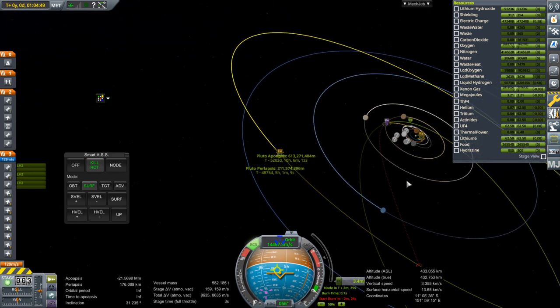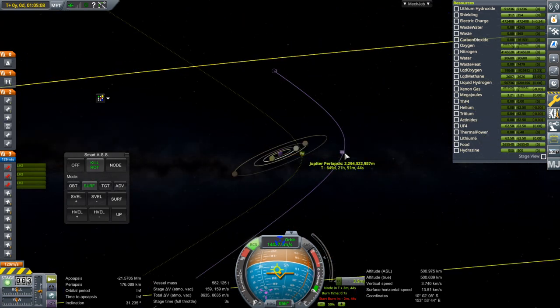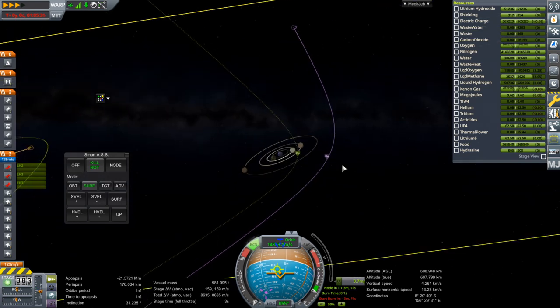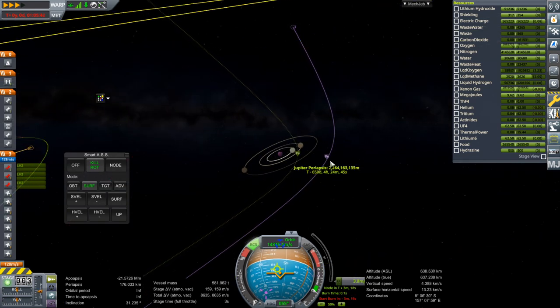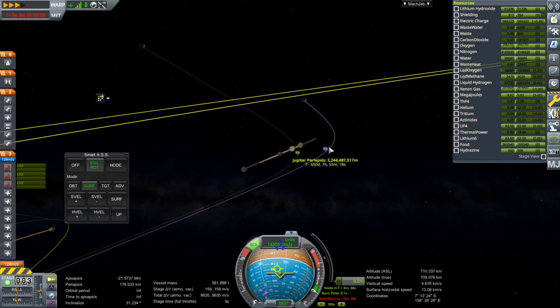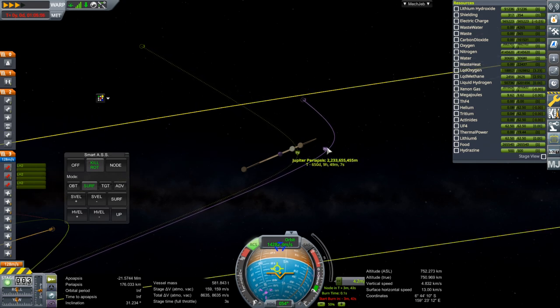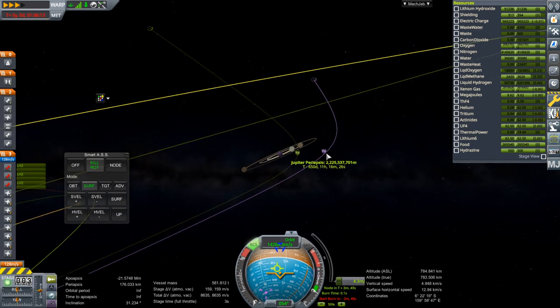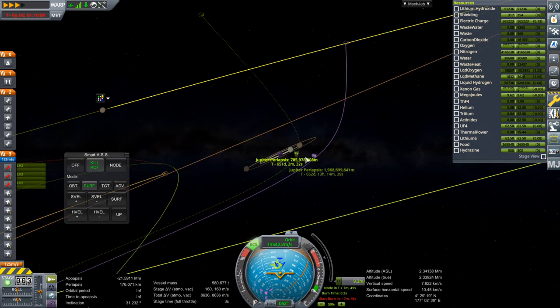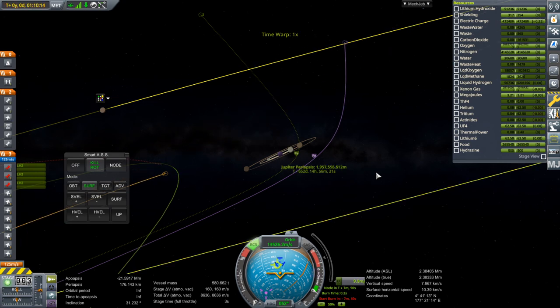We have passed the node, we are on escape. We might be a little bit behind on time, but not by a whole lot — maybe a few seconds. Switching to kill rotation so that we don't wiggle. There's no throttling on these engines so it's going to be rough shutting them down at the right time. Shut down — 3.4 meters per second off. Since we've got RCS fuel I'll try to use as much of it as possible. It's going to take about 20 minutes at this rate — maybe I'll do it in between videos.